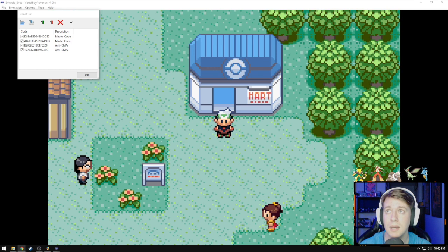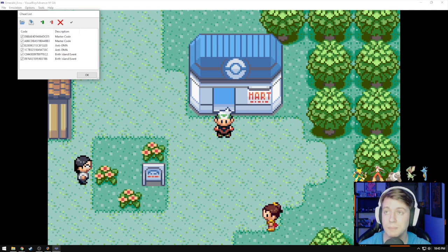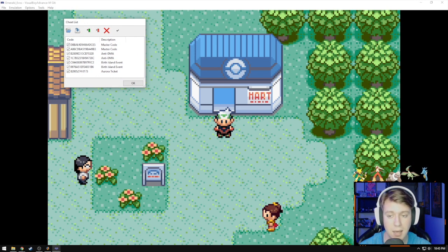We also have to drop in a separate code for the Aurora Ticket and a separate code for the Birth Island event enabler. This code for the Birth Island event enabler is the same as the Mew video, but I've seen a couple of different codes out there for it. I'm just going to use the one that works for the Mew event because I know it works. The last thing to drop in is the Aurora Ticket, which we're going to pick up from a PokeMart — any PokeMart will do, with an asterisk I'll explain in a moment. So it should look exactly like this: two lines for Master Code, two lines for Anti-DMA, two lines for Birth Island event, and one for Aurora Ticket.